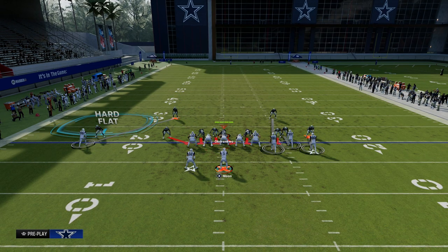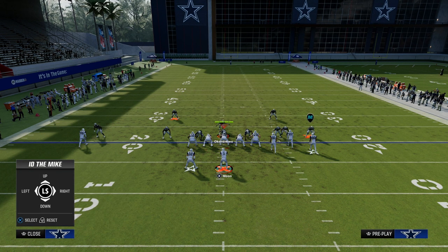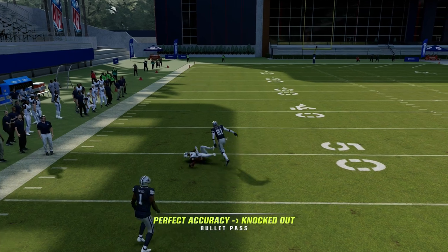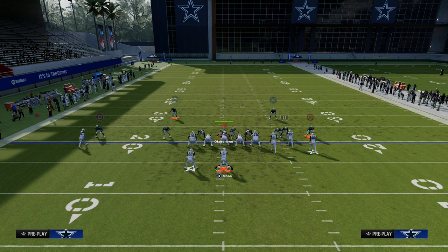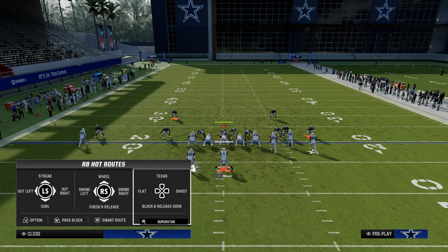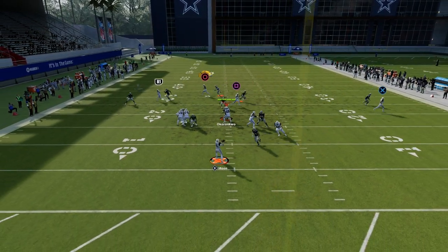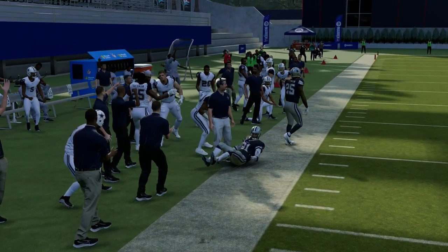Now they're going to have to start making some adjustments. One adjustment you might get is they're going to user the drag coming from left to right, which will take away both drags. But now what you're going to see — and this is why you call mesh post — is that it leaves this entire space over the top for the post route to get separation. If you have slot apprentice, that's even better, because it gives you a sharper cutting post route that will get more consistent separation against man coverage. As you'll see right here, he gets more consistent separation, and in a cover zero situation he's off to the races for a big play.